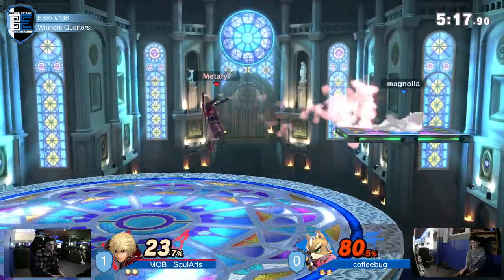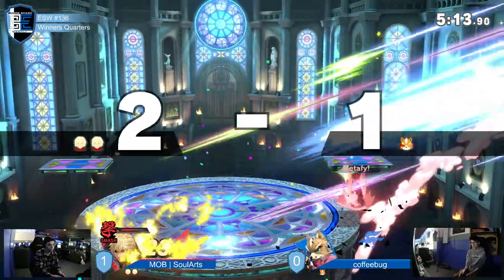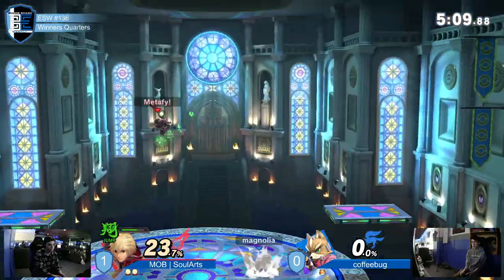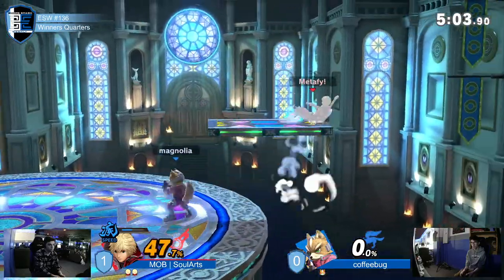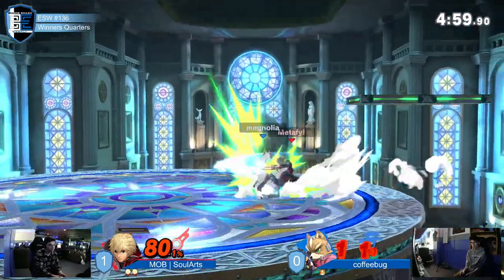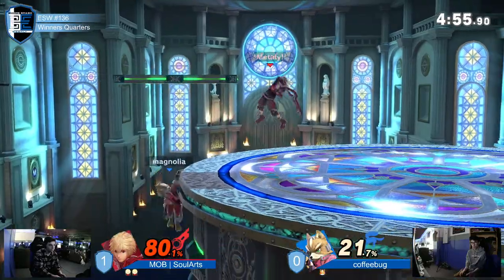Dash attack not going to lead into anything else. Read the roll with forward air. Down air kills — didn't need it to spike, so he didn't get to tech. Coffee Bug didn't get to tech there. He might have been able to live if he was able to tech the wall. Good read on the roll — both of them read the roll in and they both actually rolled in. They're getting parried into punishment jabs.